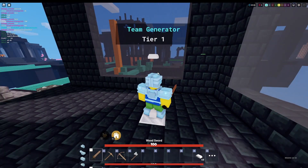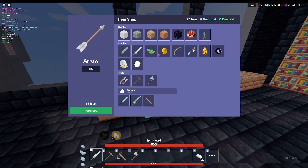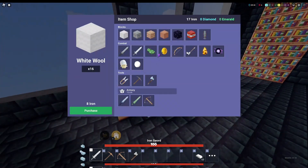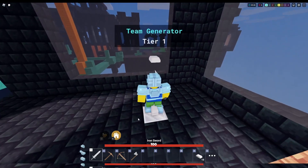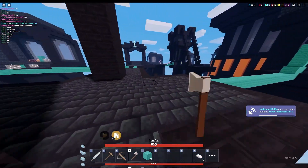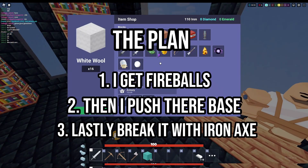That's a W! I need to go get yellow's bed actually. Yellow doesn't seem that good so I'm gonna go get it. All I need is iron — my pickaxe is so slow. I'm gonna go push now, hopefully they're not stacked. I think that's yellow's base over here. The plan is: I get fireballs, push to their base, and break it with my iron axe. That's smart, right?